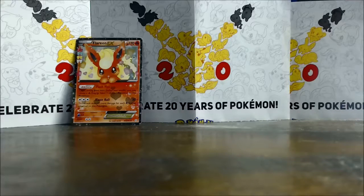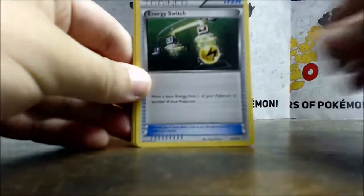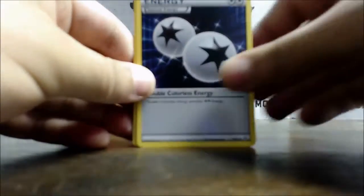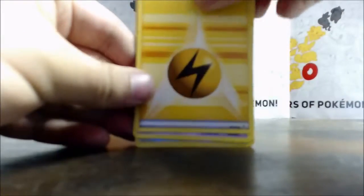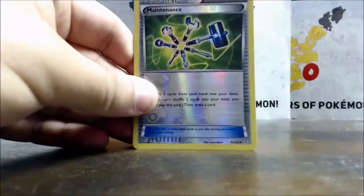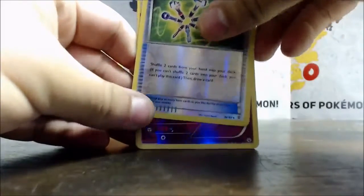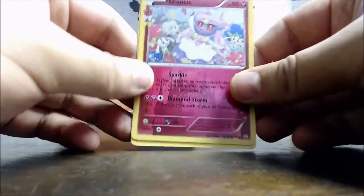Taking three from the back as always. Starting off with an Espeon, energy switch, special energy, Crabby, electric energy type, Slowpoke, the Chop, Maintenance, and a Diancy holo — that's actually really cool, I was thinking this was going to be an EX for a second.